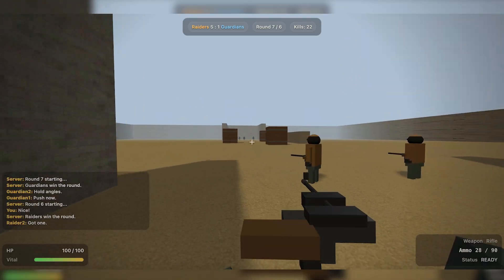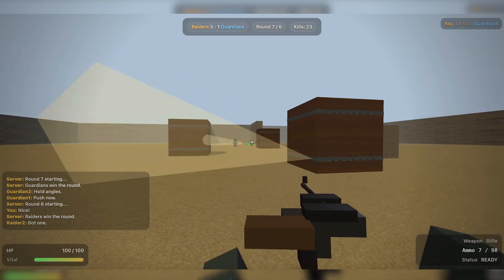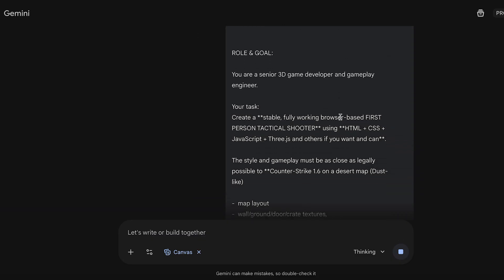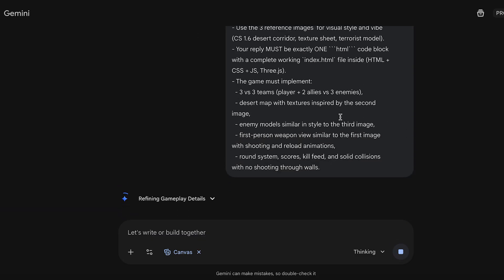But trust me, Gemini did something very different. So before we move on, if you want the full prompt or the source code, check the Discord link in the description. Alright, now let's move on to Gemini. I gave it the exact same prompt and the same references — so let's see what it can do.